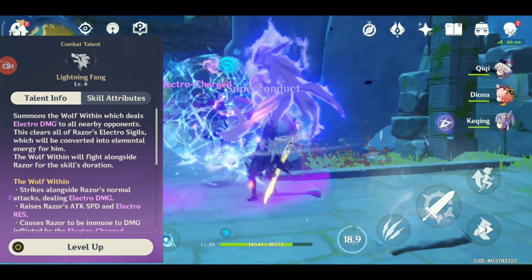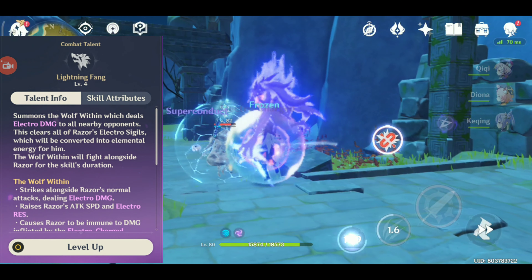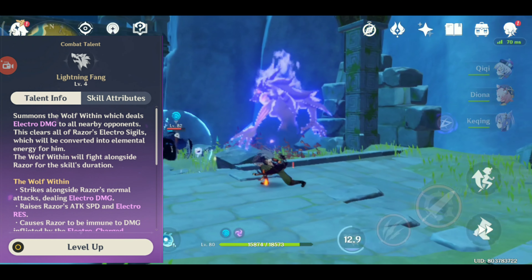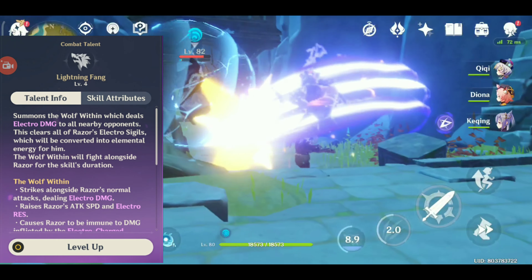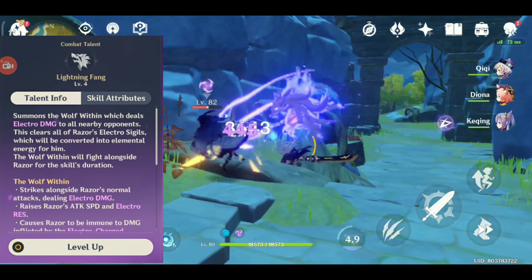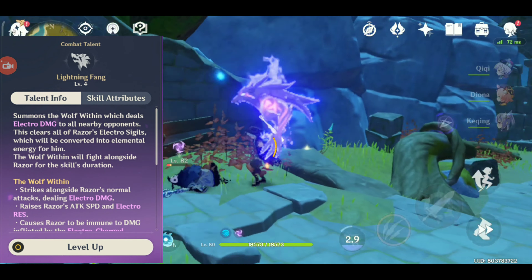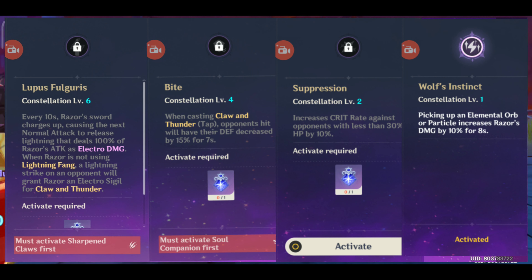Once you gain enough particles you can use his burst. His burst gives a huge attack speed boost, electro resistance, and interruption resistance — it's very good. The reason I don't go with an electro build is that most of Razor's damage is physical.